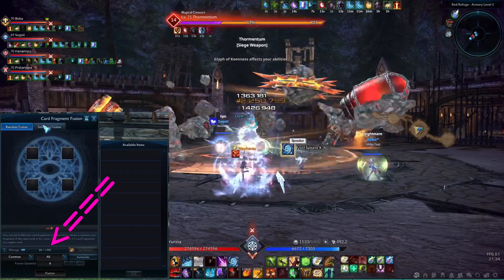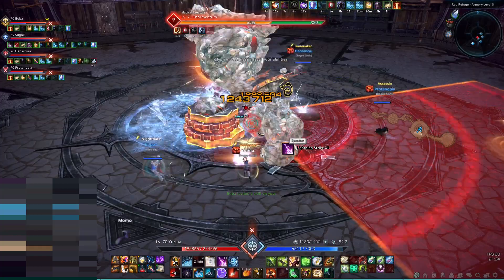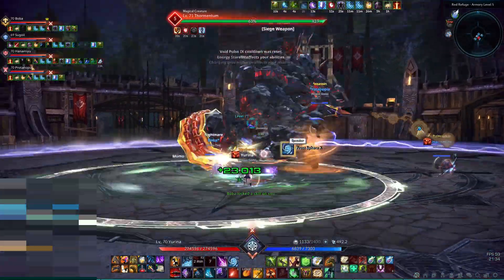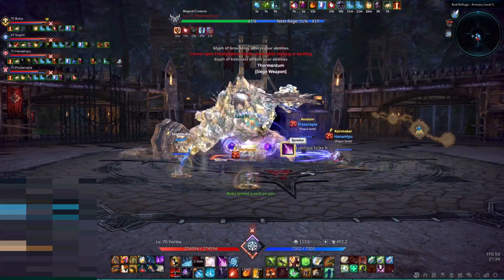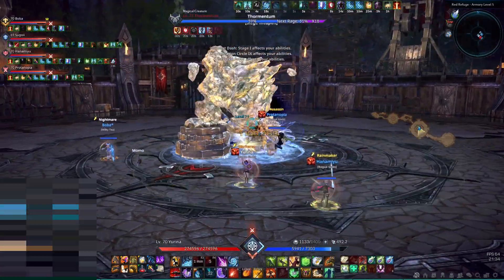1000 of these mileage points can be traded for 20 tokens which can then be used to buy specific cards. There is a high chance of failure when attempting to fuse 20 fragments of the same type together. However, if the fusion is successful then you will get between 10 and 20 fragments of a rarity grade higher than the ones you used.